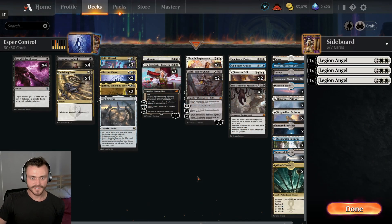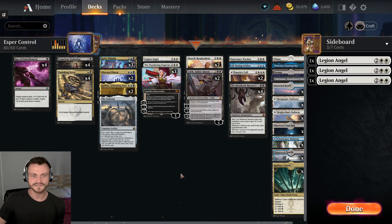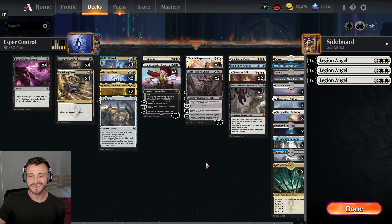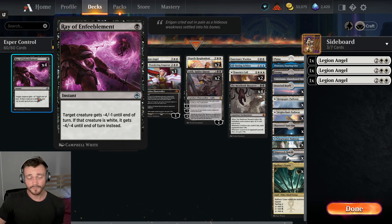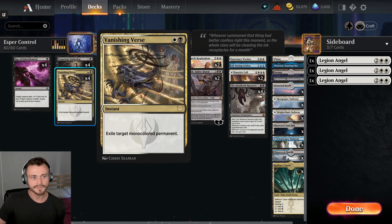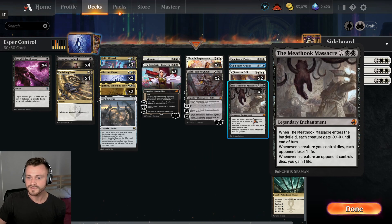Welcome back, I am Dr. Ruckus and today we're playing Esper control mid-range in ranked Standard, running a ton of planeswalkers — 10 of these in fact — all of which can either create tokens or generate card advantage. To protect them we have four copies of Ray of Enfilment, because there is just so much aggro and specifically white-based aggro in the format.